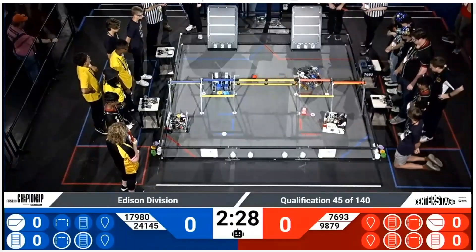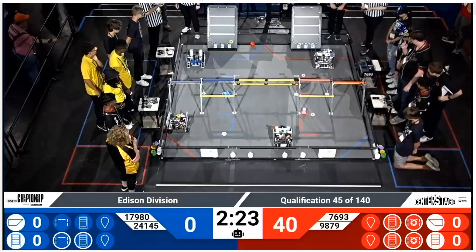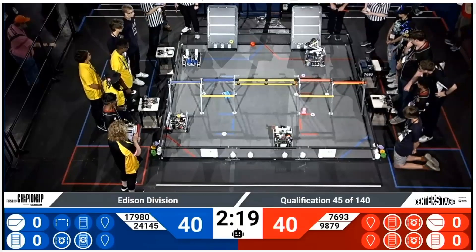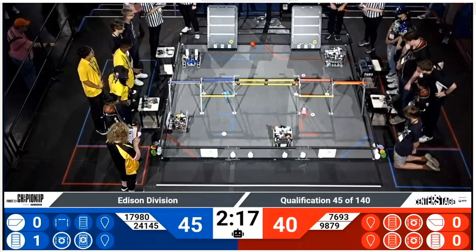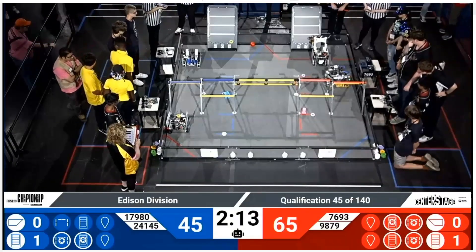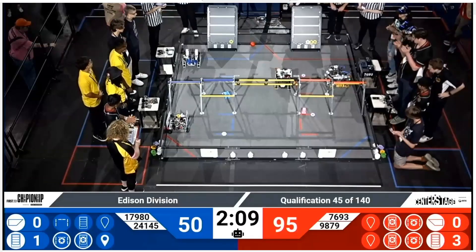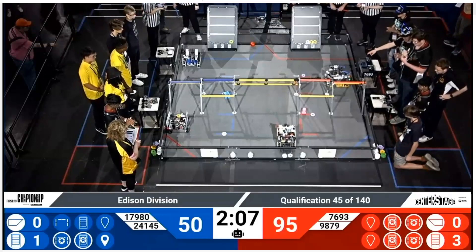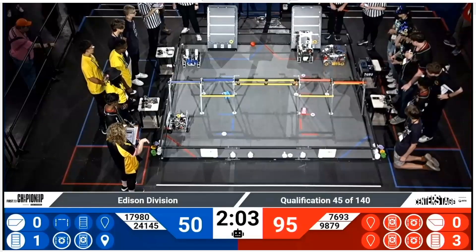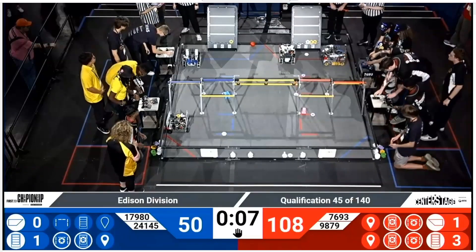It is good to be back on the field in the Edison Division. Team 24145, Robotech, already placing that yellow pixel exactly where it needs to be onto the right part of the backdrop. They also got their purple pixel onto spike number 3. Red alliance doing the same — we have 2 in there. And we have 9879, Root Negative One, doing much of the same.